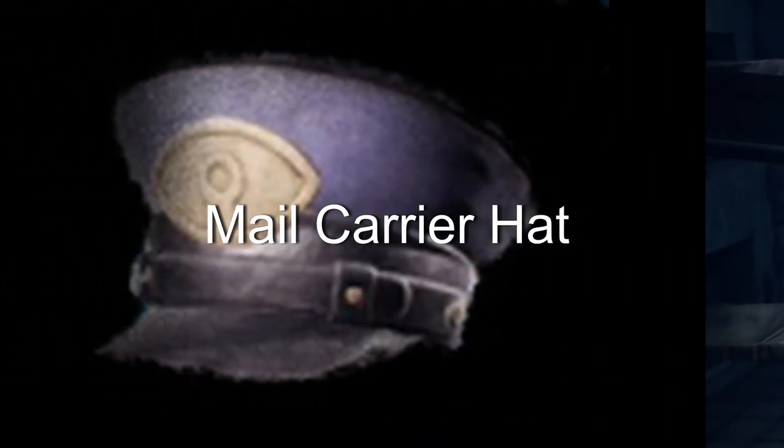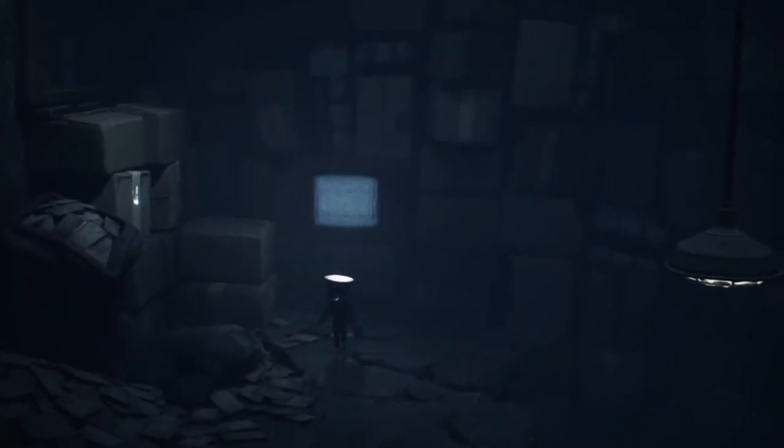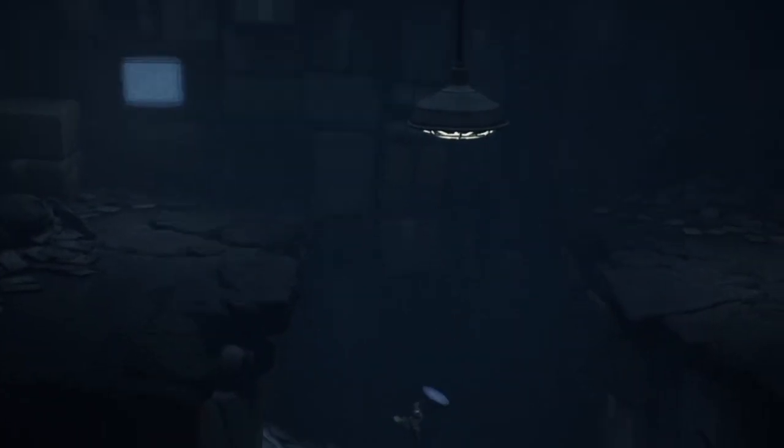You will just need to pick it up. Hat number 10 is the mail carrier hat, which is located in the pale city in chapter four. Right after you pick up the remote control, you will enter the room that is full of letters and packages — we're going to call it the mail room. Once in this room, drop into the hole in the middle of the room, climb up the mountain of letters on the left and go through the vent. Once inside the vent, you will see the hat. Just pick it up.